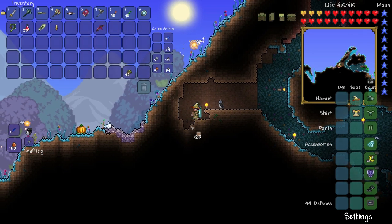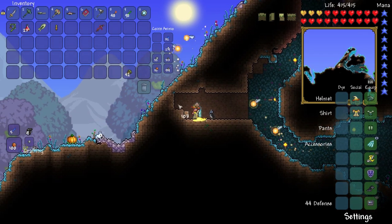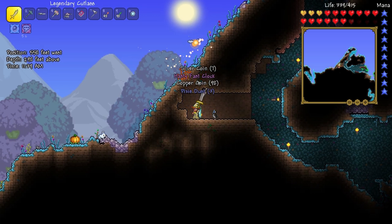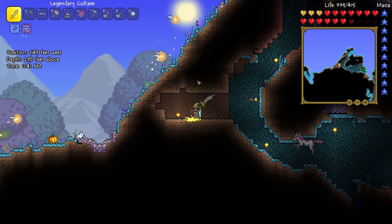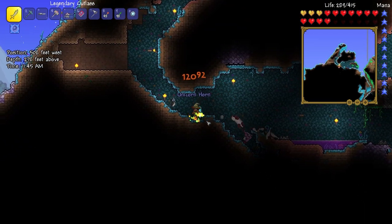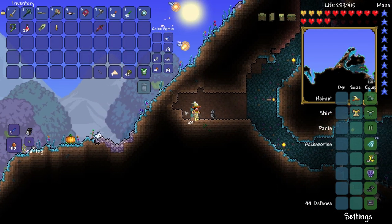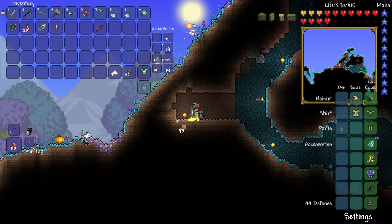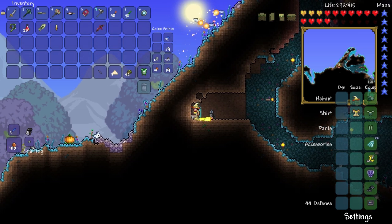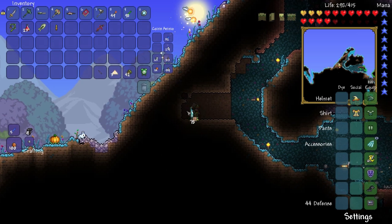Okay let's just fill this back in so it's not ugly looking, and then we can go. Oh, we're getting swarmed by pixies and a unicorn. Get out of here! We got a unicorn horn — sweet! And we got a fast clock, good, we need that for the ankh charm. We should start working on making that soon.